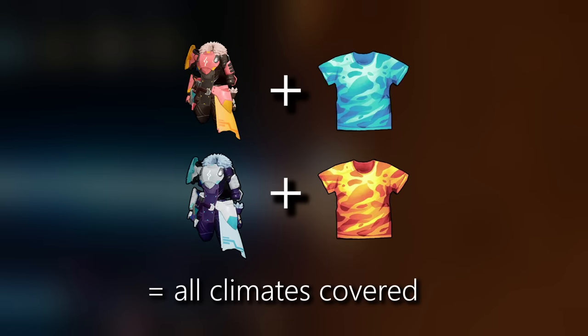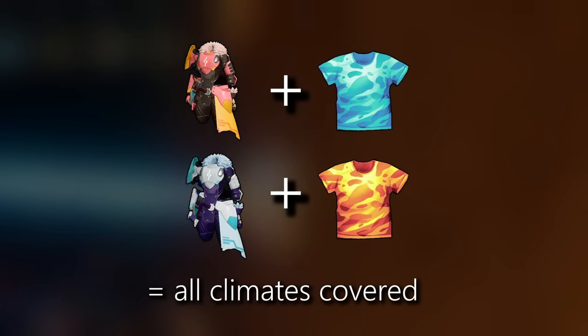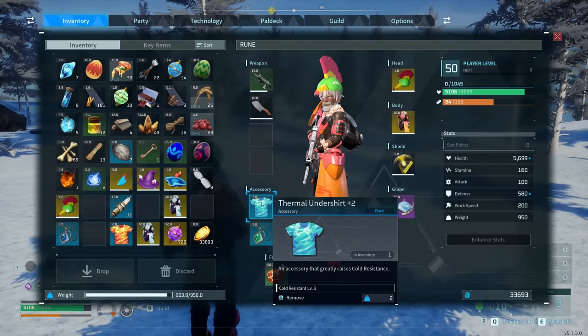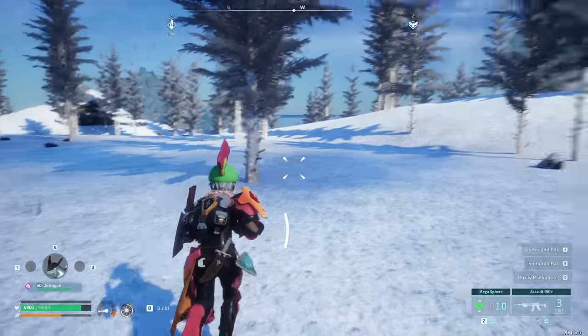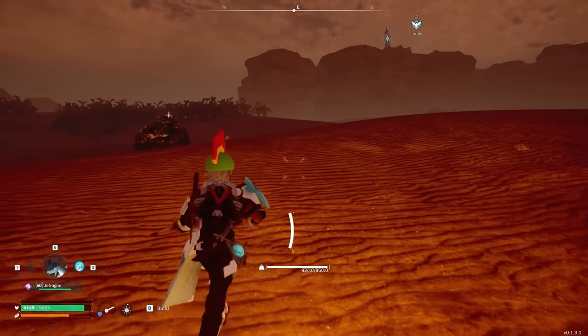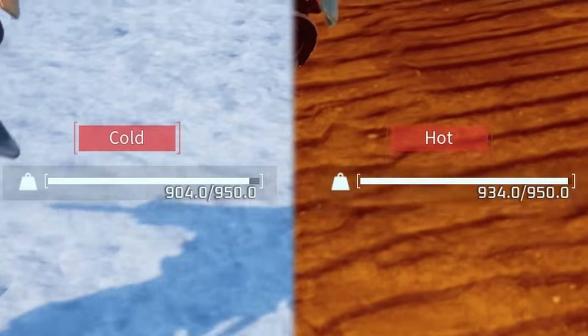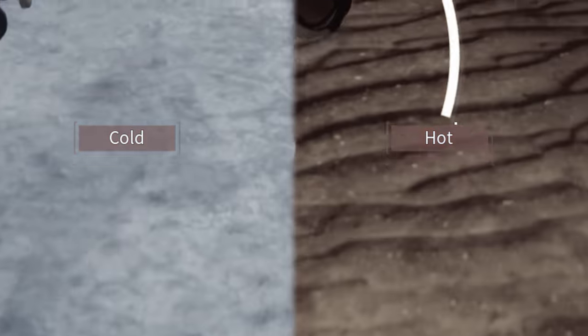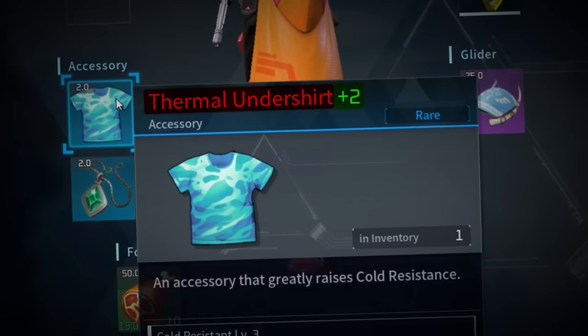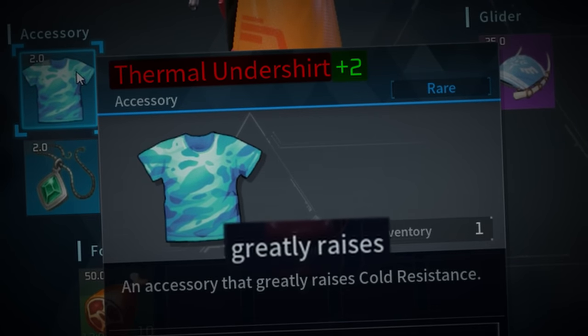If you have heat or cold resistant armor, make sure to also get a bunch of thermal undershirts for the opposite type to survive in most areas. Say you're wearing heat resistant armor mixed with a cold resistant undershirt — you can now maneuver through arctic cold areas as well as hot desert areas without getting penalized. There are also higher rank undershirt versions like plus one and plus two that you can get from chests for the more extreme areas.